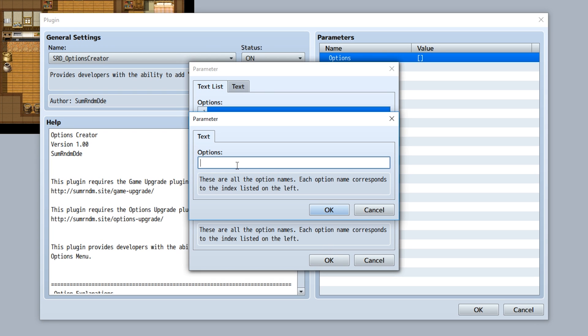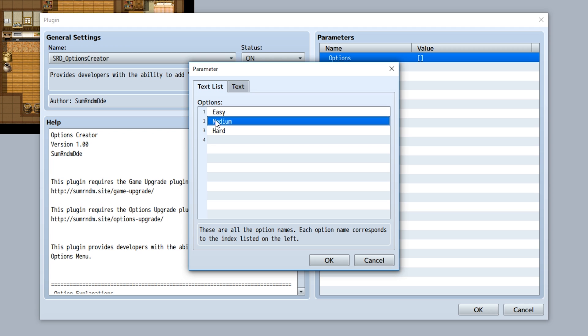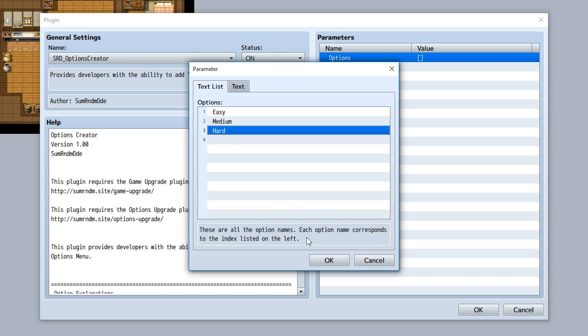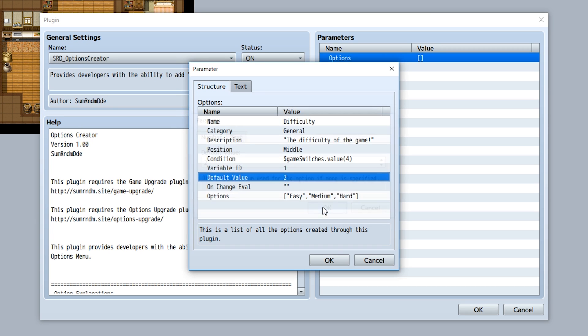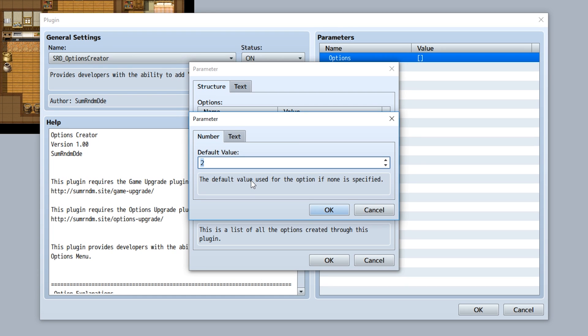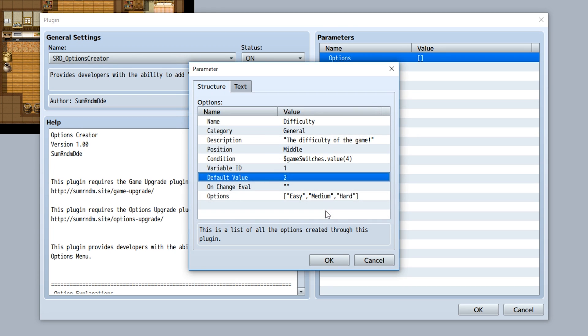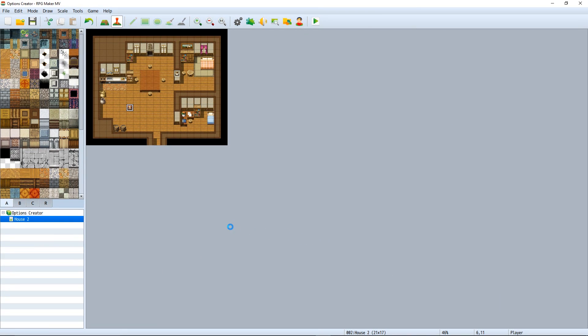Now we can add the options: Easy, Medium, and Hard. Each option corresponds to the value listed — Easy is value 1, Medium is 2, and Hard is 3. We'll set the default value to 2 because we want Medium as the default. Variable ID 1 will store whichever value corresponds to the selected difficulty.